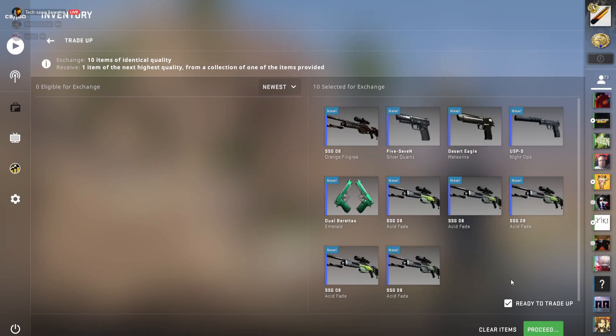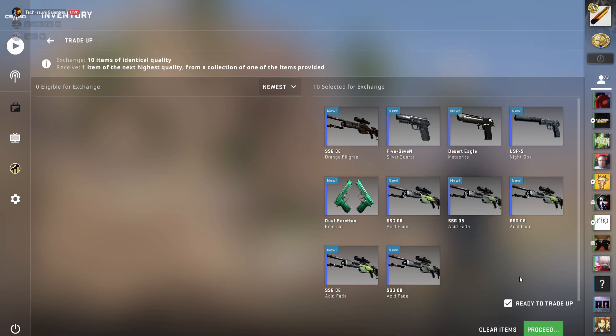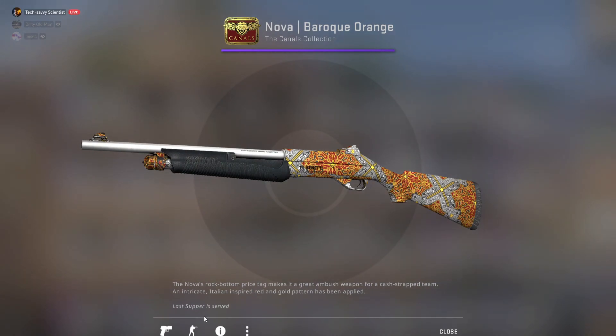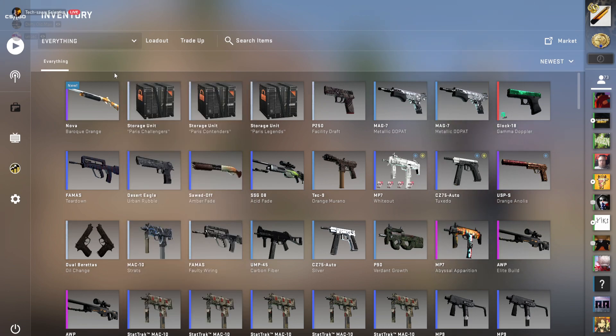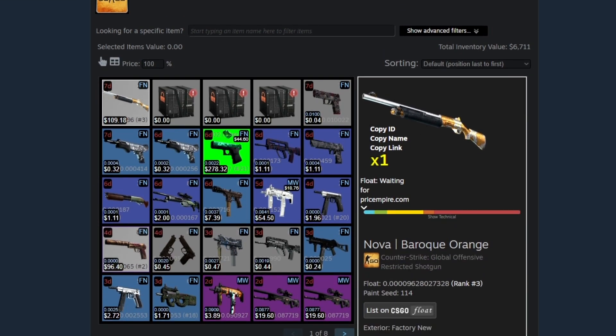Are you guys ready? Here it goes — please give me the Canals collection. Five, four, three, two, one... Canals! Yes! Let's go! 109 — that is one of the rank ones, one of the current rank ones, because number one and number two are either lost or traded up. Yes! I did it! It's going to show rank three, but it is technically rank one.